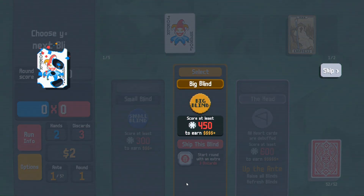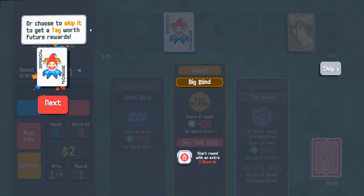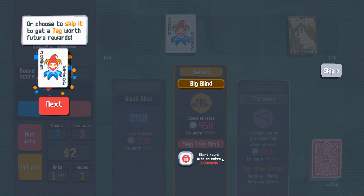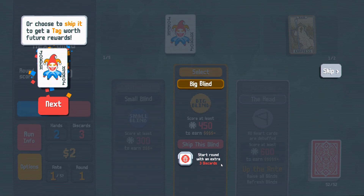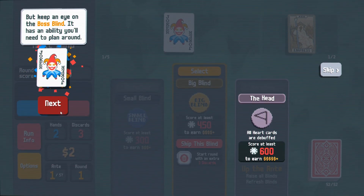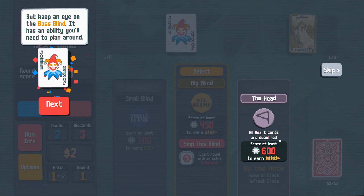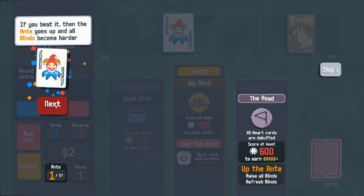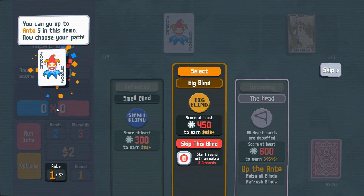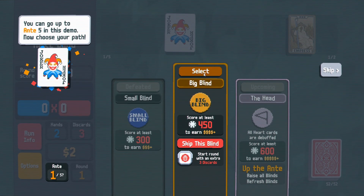So next round — here we go, this is the big blind. Or choose to skip it to get a tag worth future rewards. Start round with extra three discards. But keep an eye on the boss blind — it has an ability you'll need to play around. All heart cards are debuffed. If you beat it, the ante goes up and all blinds become harder. You can go up to ante five in this demo.